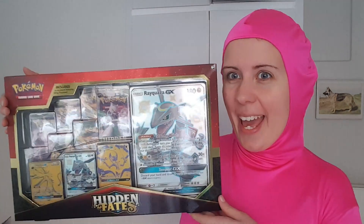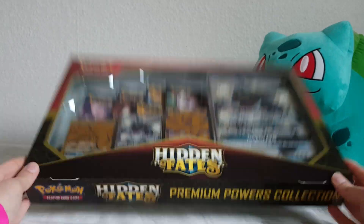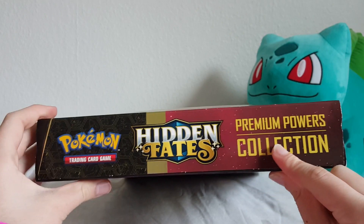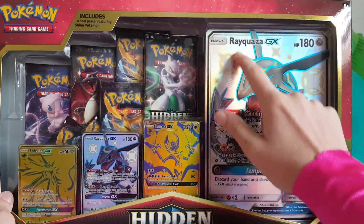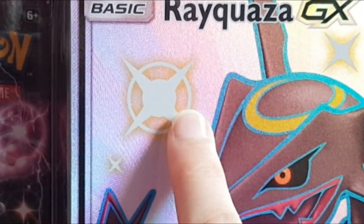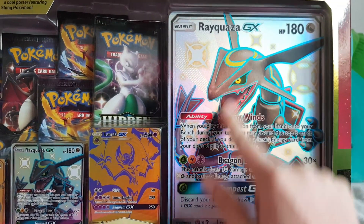Hello! Today we are opening the Hidden Fates collection - this is the brand new Hidden Fates Premium Power collection Pokemon. We have an oversized Rayquaza GX card, which is very beautiful, and sparkles because it's all shiny. I like shinies!